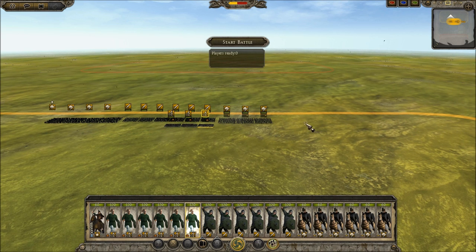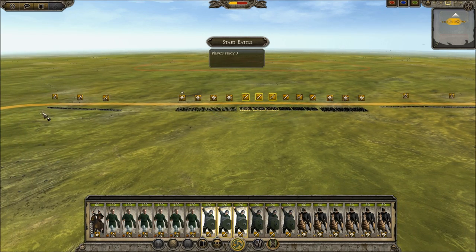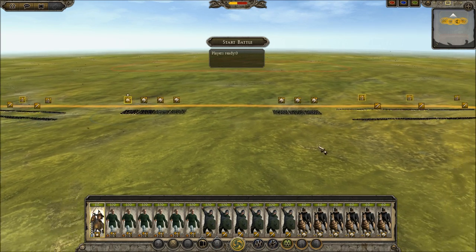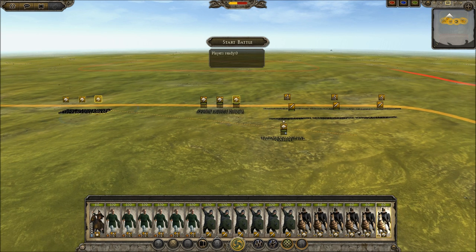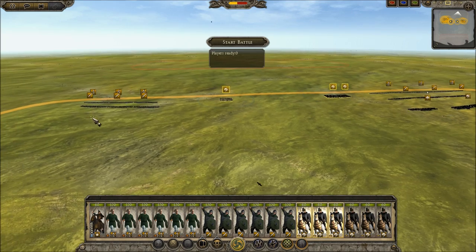I'd rather lead with my pikes this time and let my swords outflank. I'll have these guys nearby too. I will break my army into twos. Let's leave my General on this side. This is a similar deployment to my first game, actually. But in the first game Prussian Prince punished me when he deployed all of his guys on one side.